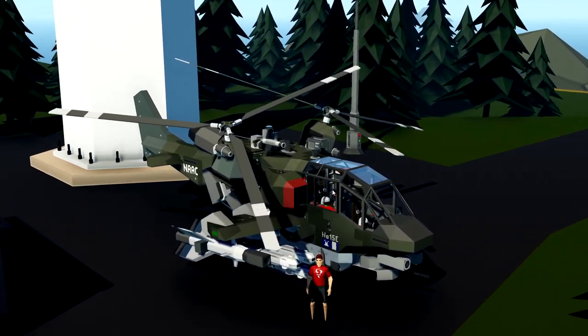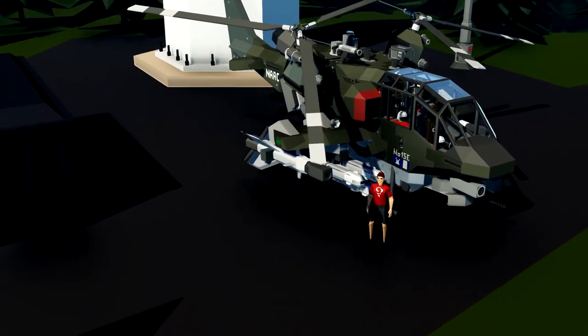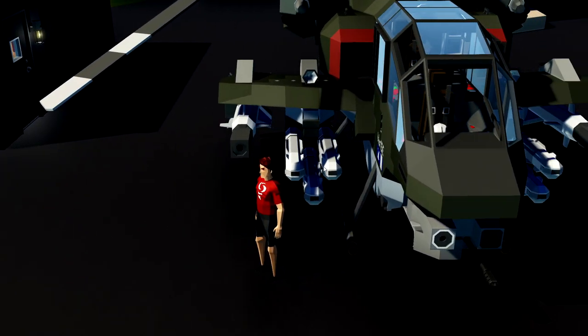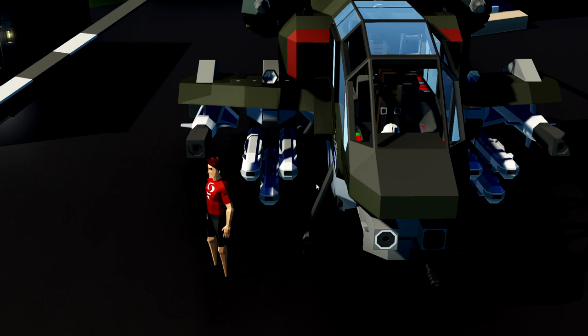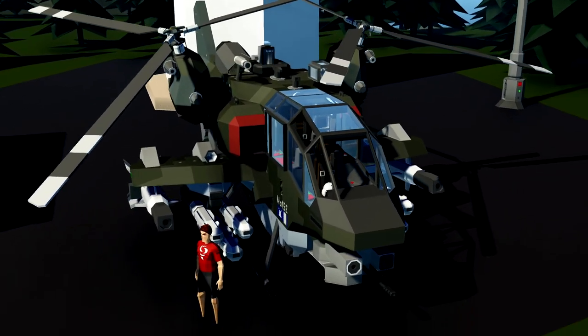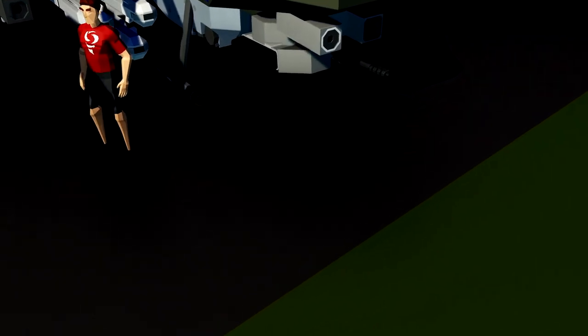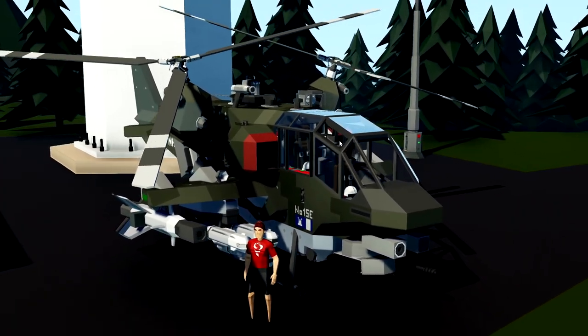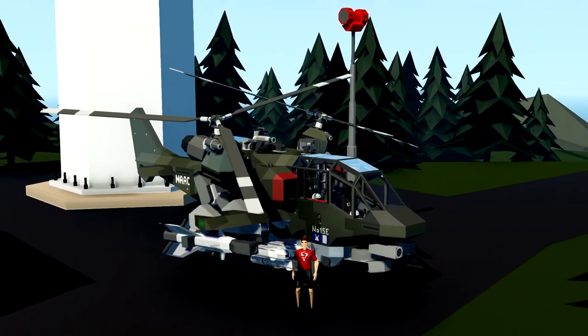We have a front gunner right there and a pilot seat back here. We have a bunch of missiles, including radar-guided missiles on both sides, laser-guided missiles, and a gun mounted on the bottom on the nose as well. So we actually have quite a bit of weaponry to use.